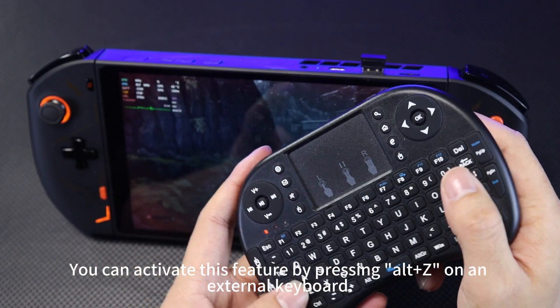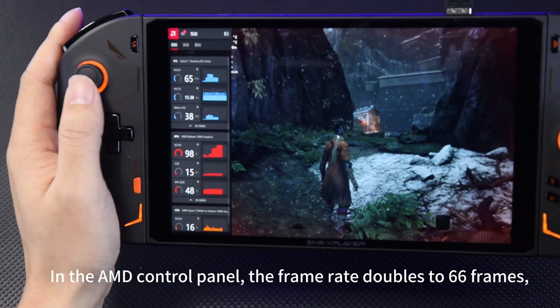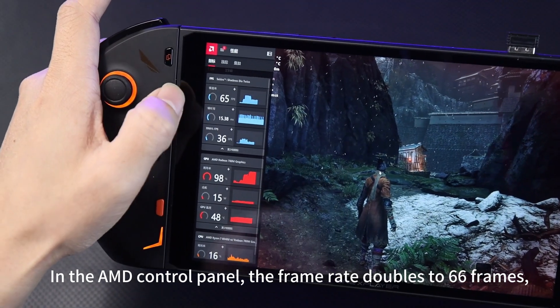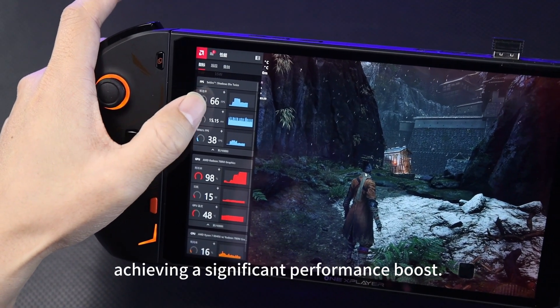You can activate this feature by pressing Alt plus Z on the external keyboard. In the AMD control panel, the frame rate doubles to 66 frames, achieving a significant performance boost.